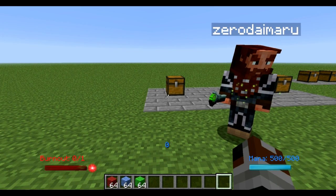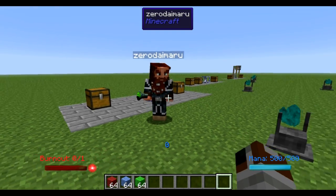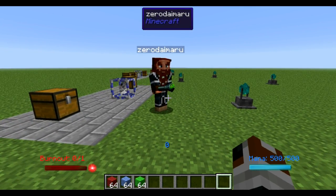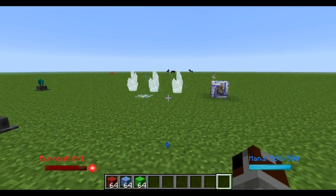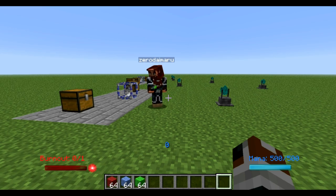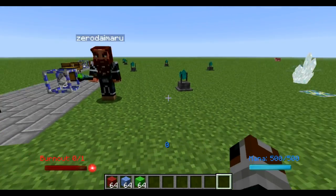Hey YouTube, it's Mythion here and I'm just going to do a quick video with Zero here. We're going to go over some of the Flicker system — how to automate A through B, and so on and so forth. This is just going to be a quick video, not going to go too long, but we've had a few questions so I want to make sure that at least the basics are out there.